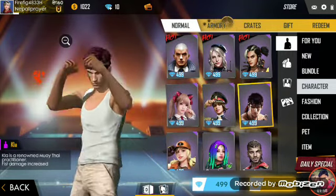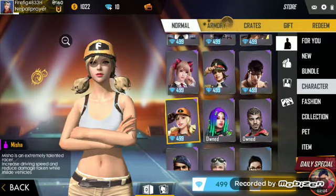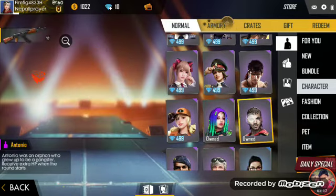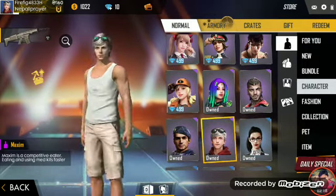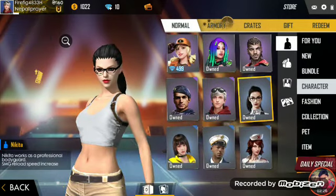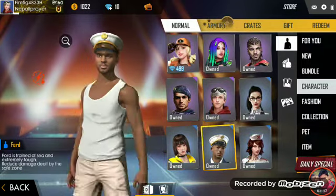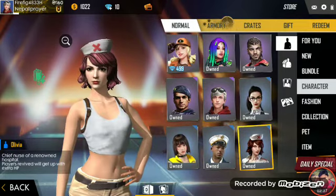So the 8000 character costs 499 diamonds, and the 2000 character costs 299 diamonds.